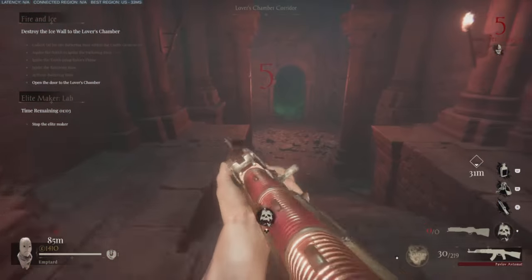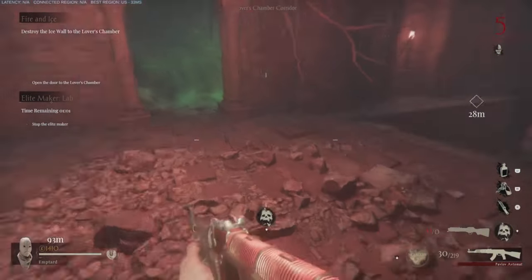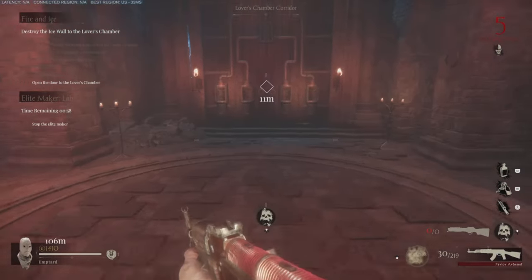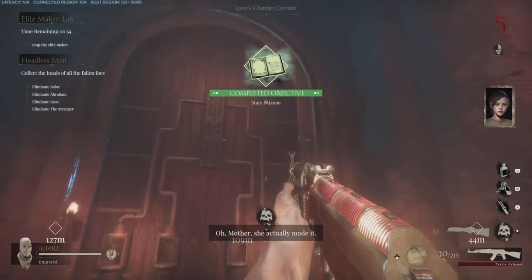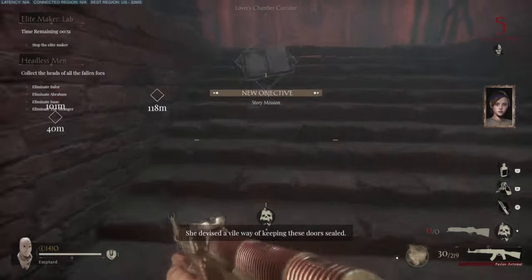Run down through that doorway, down these stairs, turn to the right, and interact with this door just like it's telling you to do. Once you interact with the door, it's going to tell you that you need to eliminate Baur, Abraham, Isaac, and the Stranger.